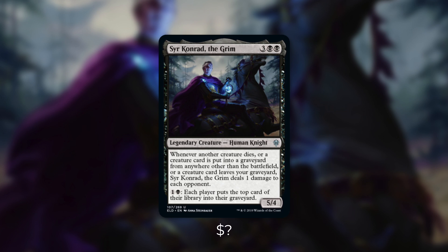So this commander can definitely be taken in a couple different directions. Aristocrats is definitely one option, but the direction that I want to go with Sir Conrad is mill. I think a commander like Sir Conrad gives you a very unique opportunity to have a very different kind of deck. On top of its own milling ability, there are plenty of ways that you can mill yourself and your opponents too. And the more creatures that you mill, the more damage you're going to do.